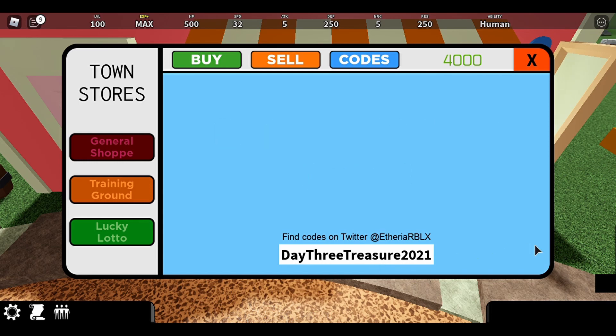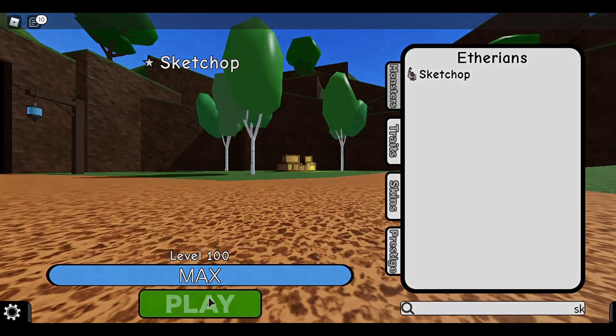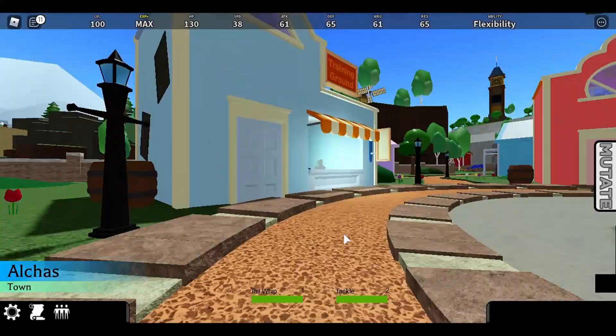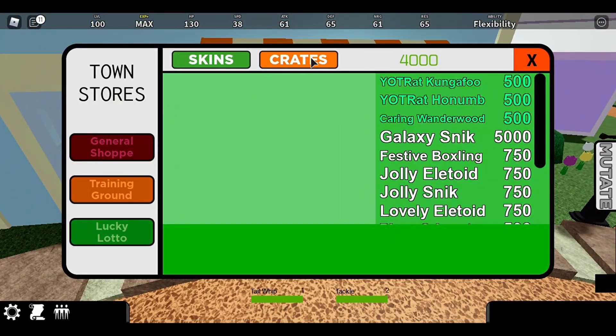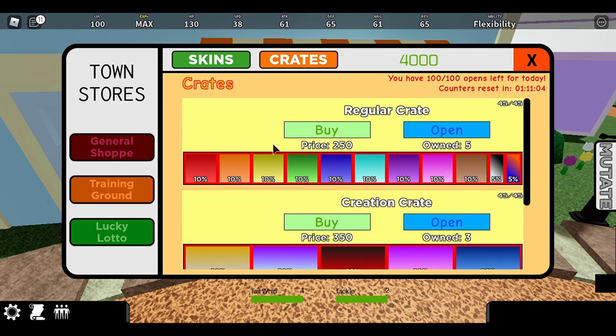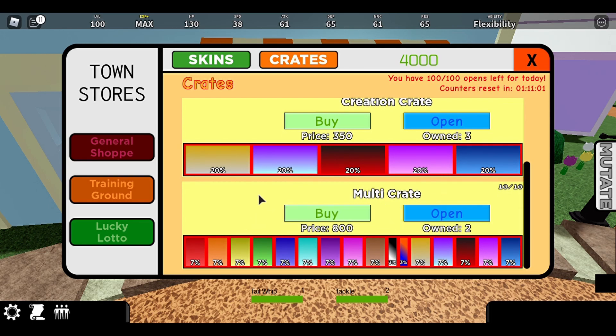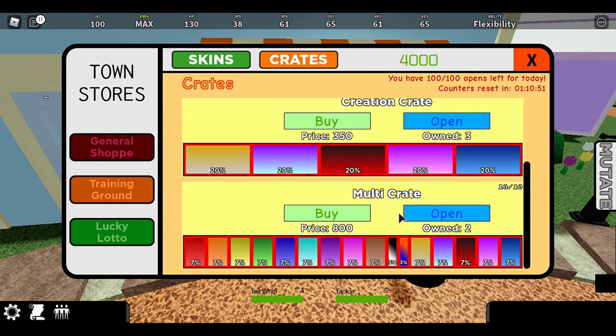Now what are multi crates? Well let me show you. You need to become an ethereum in order to use these crates, so I'm going to pick SketchUp. If you go to any one of these stores, go to Lucky Lotto and click crates right here, you can see there's regular crates, creation crates, and multi crates. Multi crates — which I just got two of — can give you every skin. I have a seven percent chance, except for these two which have a three percent chance to get every single skin in the game. So that is what a multi crate does, and that's really all — you just get two of those for typing in that code.